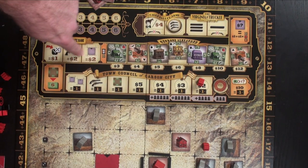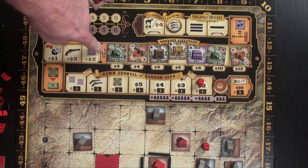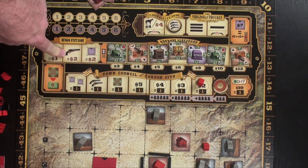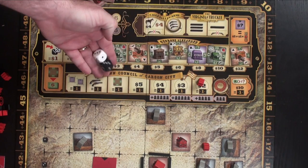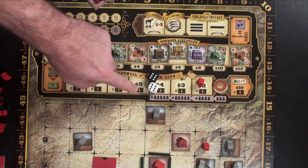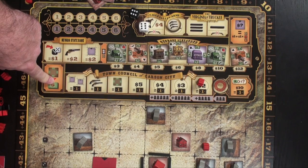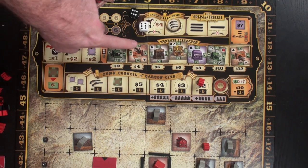This spot allows you to receive money, and this is where spending for the round will almost always end. This space gives you $2 for every plat you have out on the board. This spot gives you $2 for every gun you have, including guns picked up temporarily. This one lets you roll two six-sided dice and collect whatever you roll. All buildings will then pay off, and you'll receive that money — each building works uniquely, as I'll explain shortly.